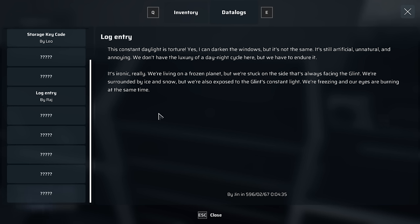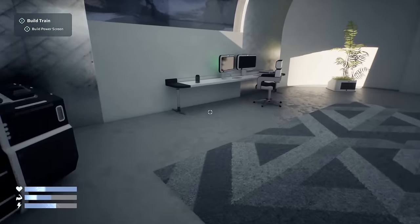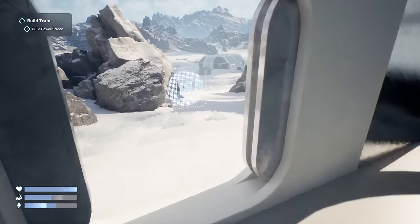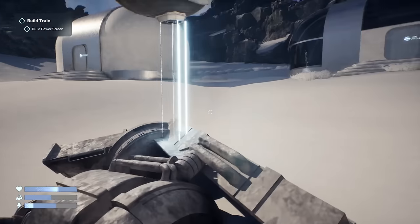This constant daylight is torture. Yes, I can darken the windows, but it's not the same. It's still artificial, unnatural, and annoying. We don't have the luxury of a day-night cycle here, but I have to endure it. It's ironic, really. We're living on a frozen planet, but we're stuck on the side that's always facing the glint. We're surrounded by ice and snow, but we're exposed to the glint's constant light. We're freezing and our eyes are burning at the same time. They put a lot of effort actually into the writing logs.